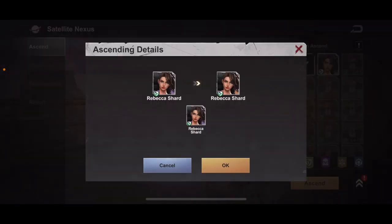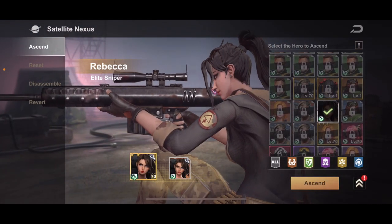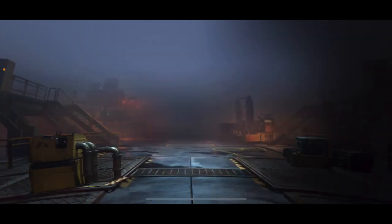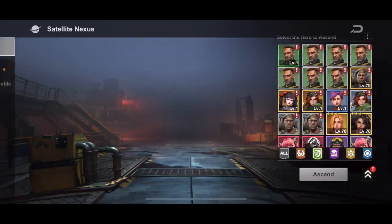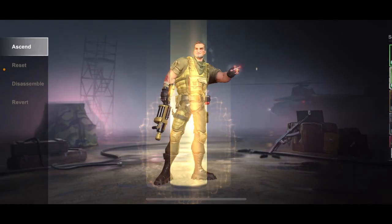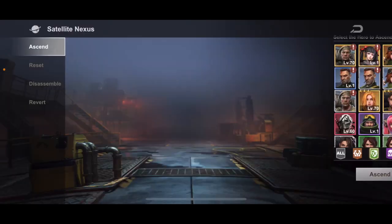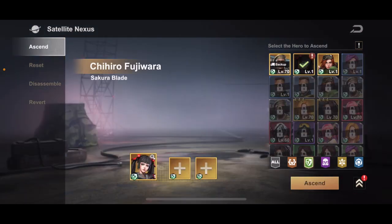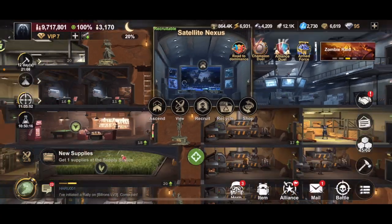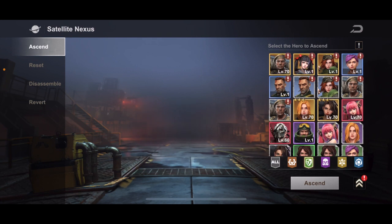Vindicators — we can combine and get Rebecca up. We'll combine her to get her up — boom, three stars. Let's see what we got here. Combine all our greens. Now if we want to ascend her, we're going to need those gold heroes, and right now we've got no gold.